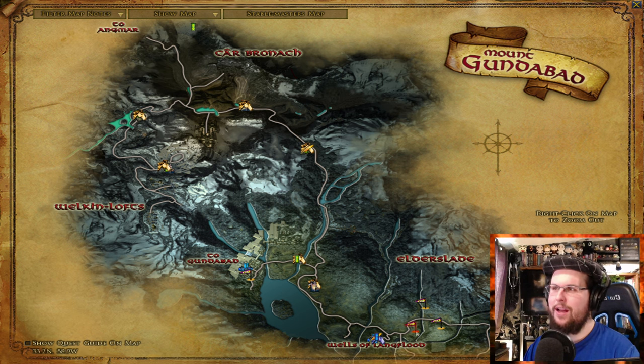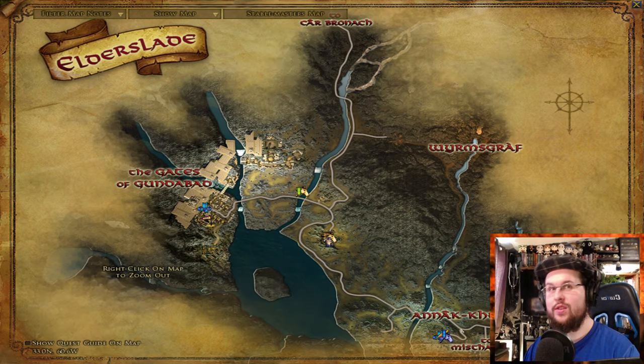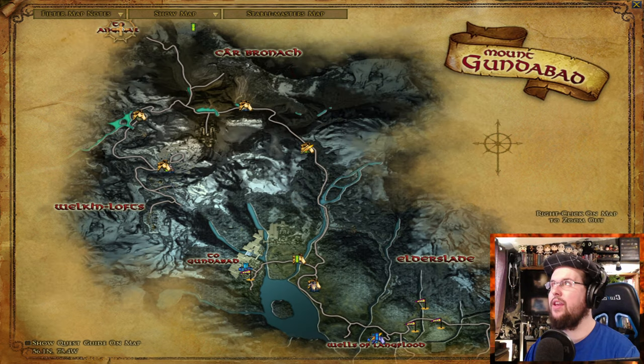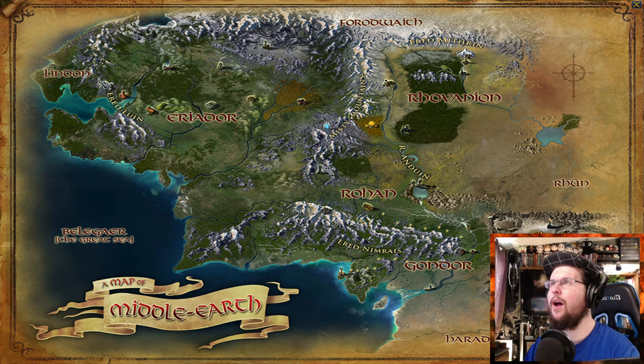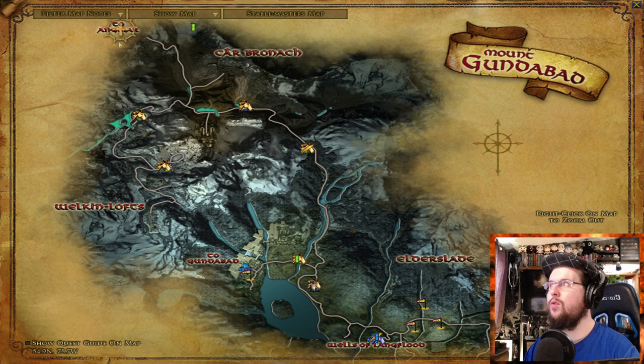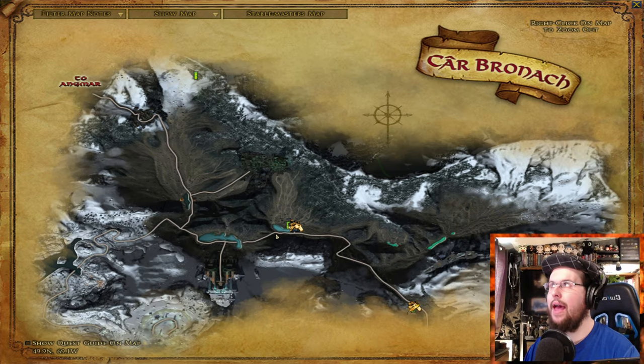That's about where I am right now with my leveling. Once you get up to Elderslade and do some quests here, it gets you up into Gundabad. You can actually cross over into Angmar now too — there's a little crossing spot. Questing in Gundabad will take you from level 130 to 140, the whole area. There's some stuff in the valley in the back which is a beautiful valley I actually haven't been in a lot yet — I'm excited about that, so stay tuned.